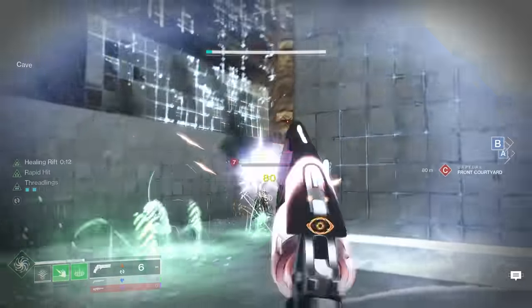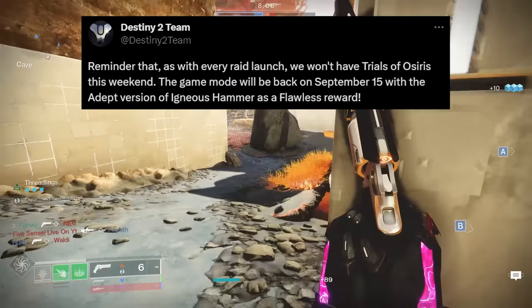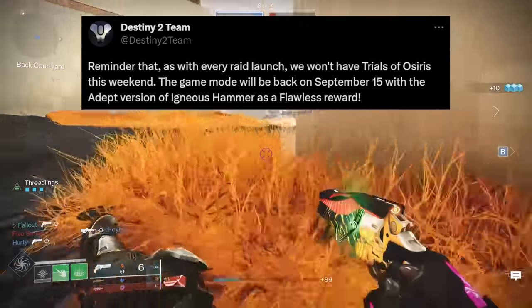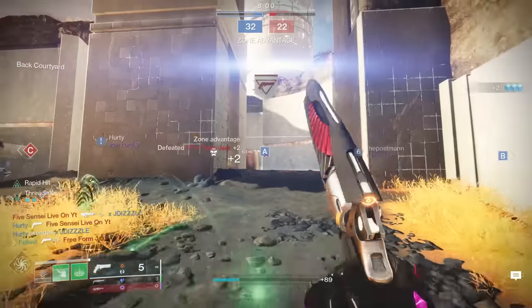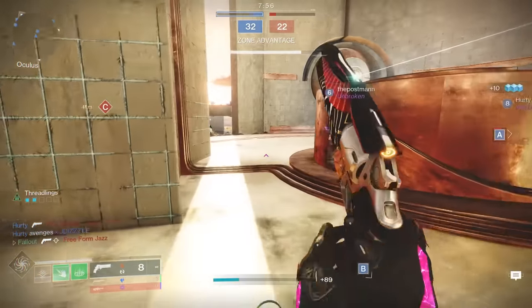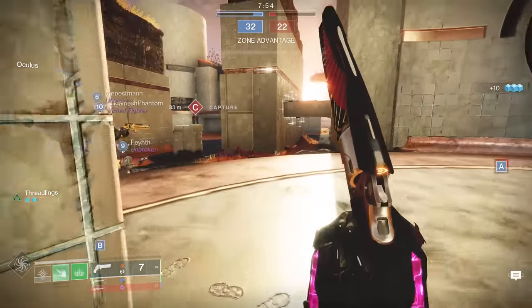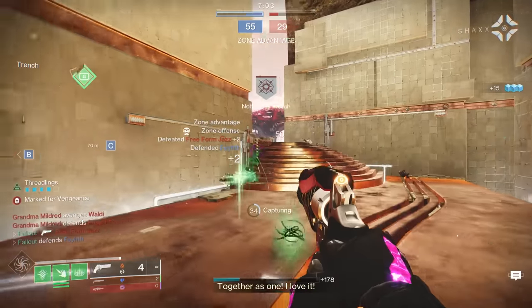Unless Bungie is really bad with dates, the Igneous Hammer, aka one of my favorite PvP hand cannons ever, is returning to Trials this Friday, September 15th. Been waiting a long time for this baby to come back as I'm still on a big 120 RPM hand cannon kick lately. Today, how about we take a peek at our Christmas presents early, so to speak — we'll check out what rolls the new hammer can drop with and which ones you might want to think about going after.